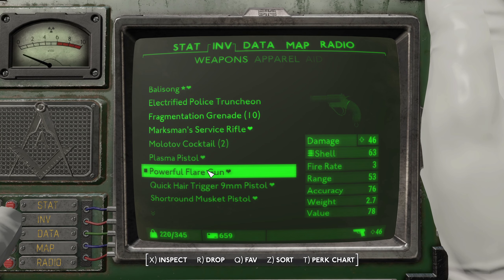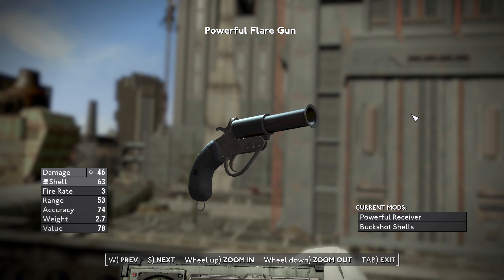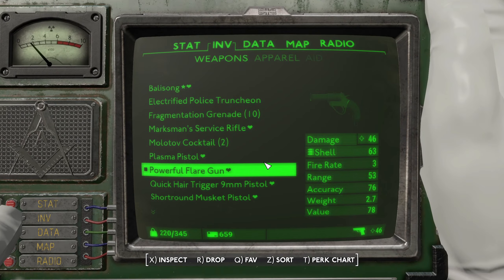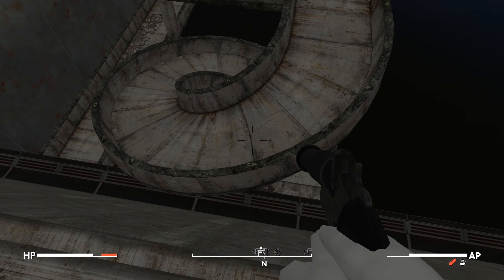The wacky thing is, in the original Fallout 4, the flare gun is just used to call things, but in this game you can turn it into a shotgun — like buckshot shells. Like holy crap, it's actually used as a weapon this time round.